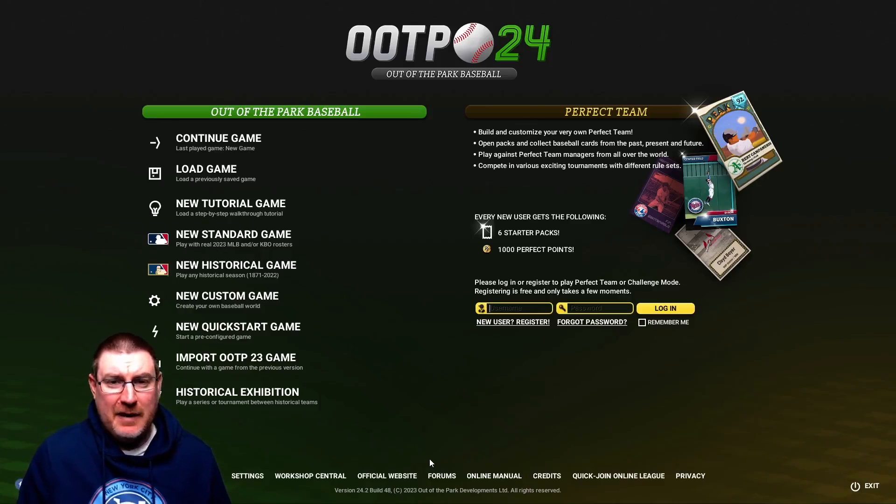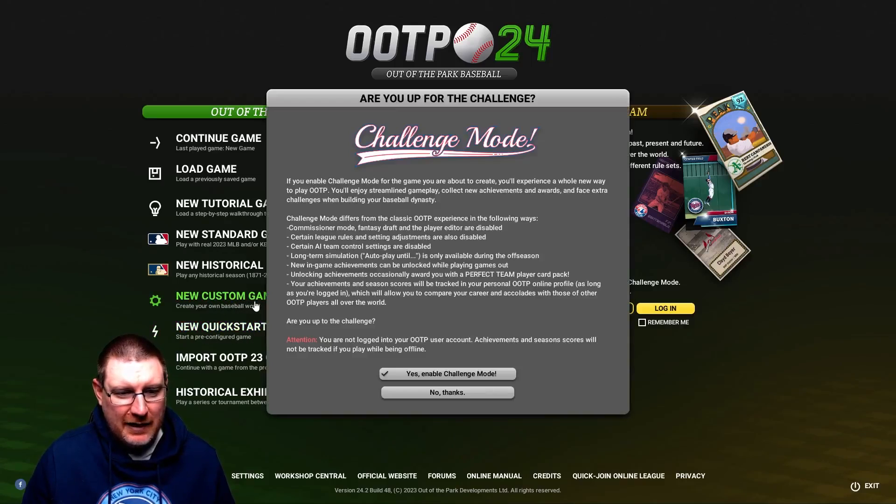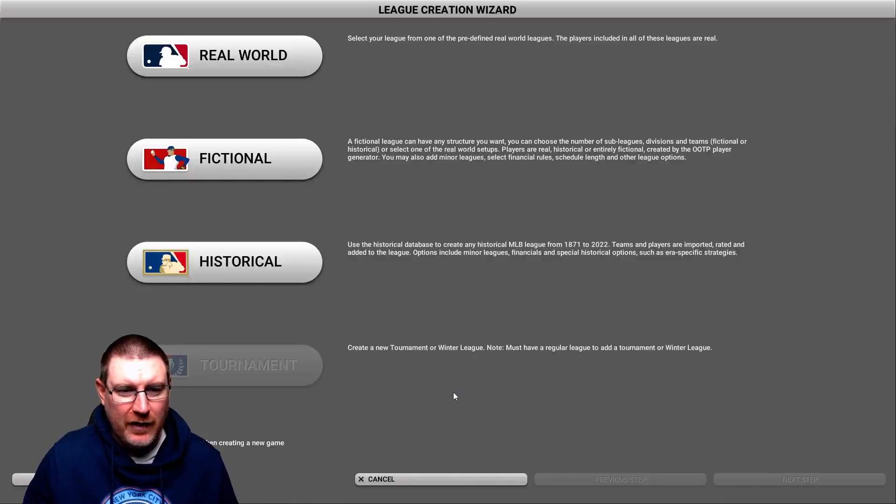Today we're going to get basically a bit of a tutorial on getting started. I feel like a lot of management games particularly can be quite overwhelming when you first load them up. But we're going to walk you through it, and it actually breaks down fairly well so you can learn the game. What you're going to want to do is have a look at the quick game options, but go to Custom New Game. You can give it a read and decide if you want to do that — I'll just click 'No Thanks.'